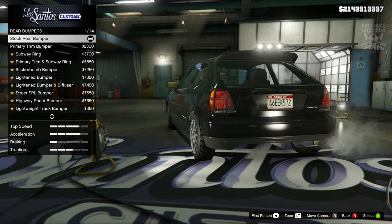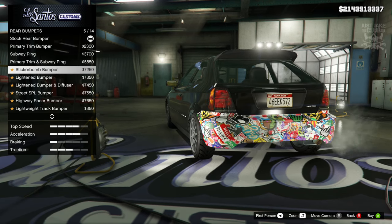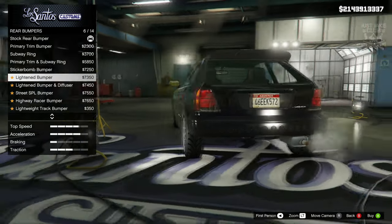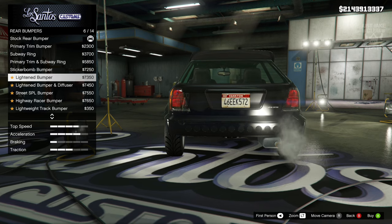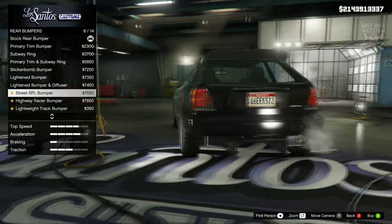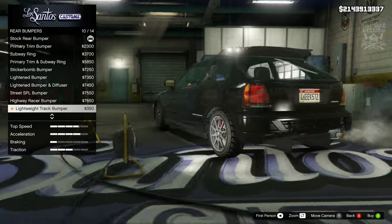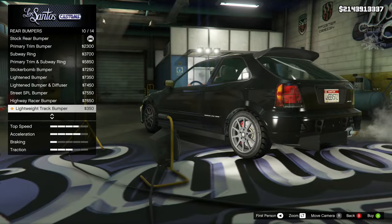The primary trim looks pretty cool, better than stock because it's a little bit lighter than the actual body of the car. Then we've got the subway ring, the same but with primary, a sticker bomb rear option. Then we've got the lightened bumper — I actually really like that, it's pretty sweet, especially with some meaty exhausts on the back. It's kind of been cut in half and looks a little bit higher. Then we've got one with a huge diffuser, same again with a massive diffuser, and one where you can remove a big chunk of the middle section.